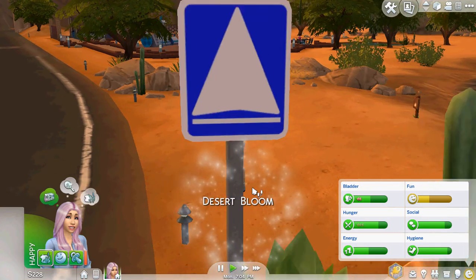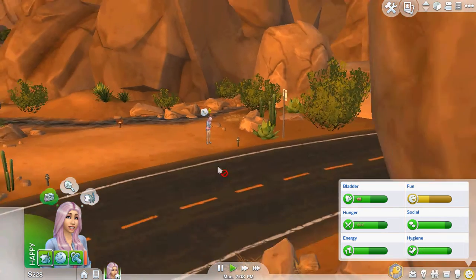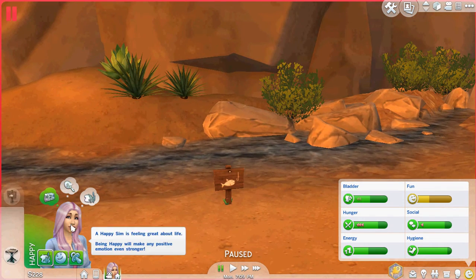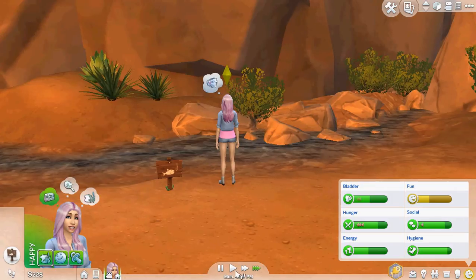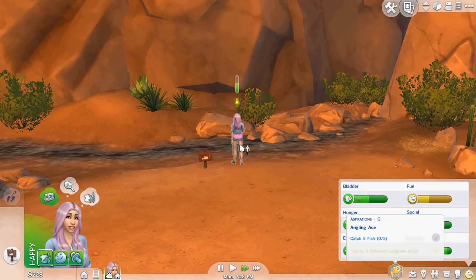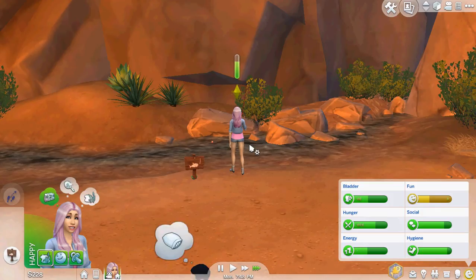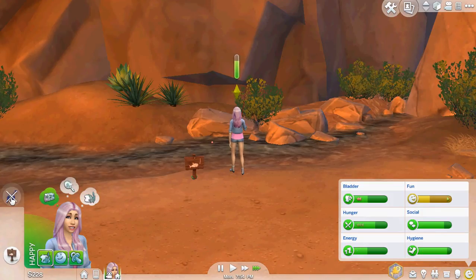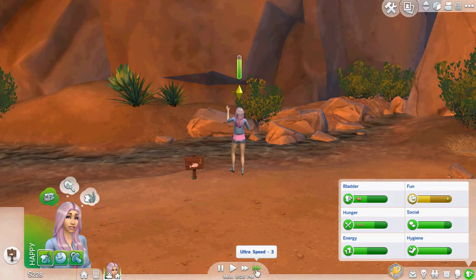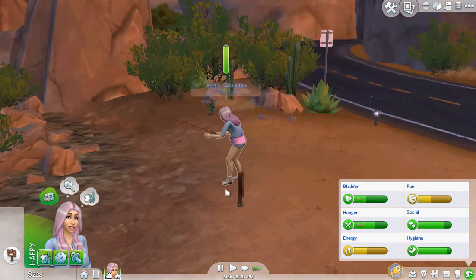Fishing is bringing our fun stat up - I noticed it was down. Come on, let's go! Aspen caught something - eight dollars, add that to the bank. Oh, a heavy metal box - I like those. Opening it up - oh it's a MySims character figurine!